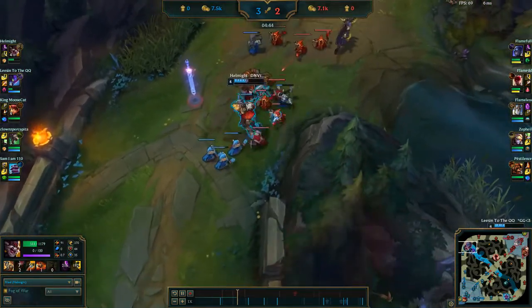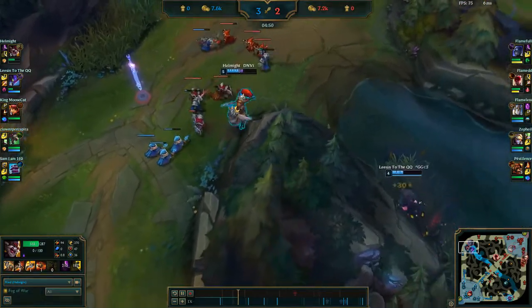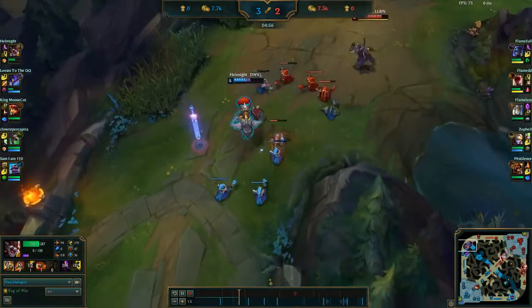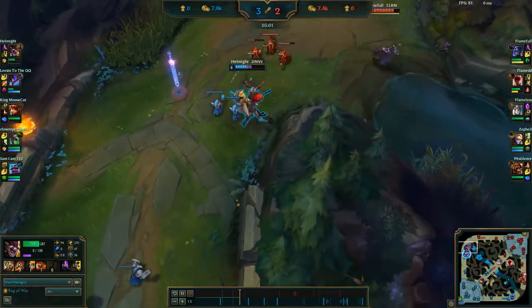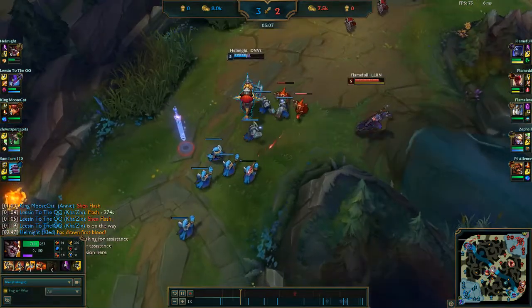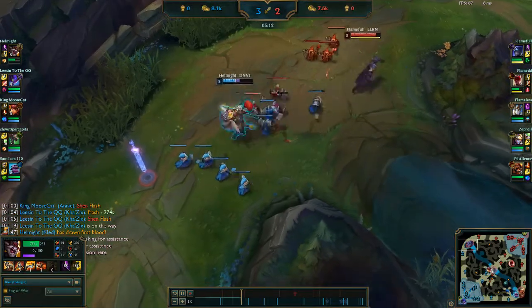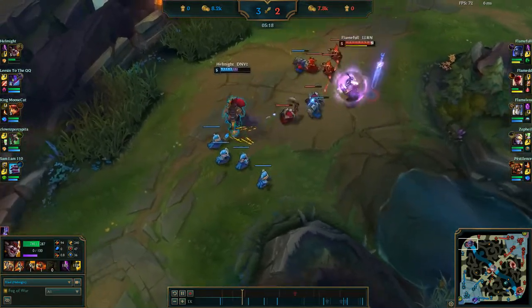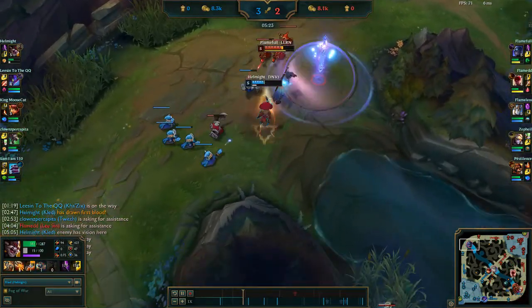Gangplank is being nerfed. He's just too effective at coasting through the lane without really interacting with his opponent. His Q's mana cost is up at early ranks, and his E's duration is greatly reduced — from 60 seconds down to 25 seconds on barrel duration. So Gangplank can't sit on his barrels forever and won't be able to get as many Q's in the early game before going OOM. Gnar is being nerfed as well — similar to GP, he's too good at playing safe and farming, never having to interact with his lane opponent. His Q's cooldown refund on catch is now 40% at all ranks and does not scale up, but his E damage has been increased, so he'll do a little more damage on the rare all-ins but won't be as effective spamming boomerangs from far away.